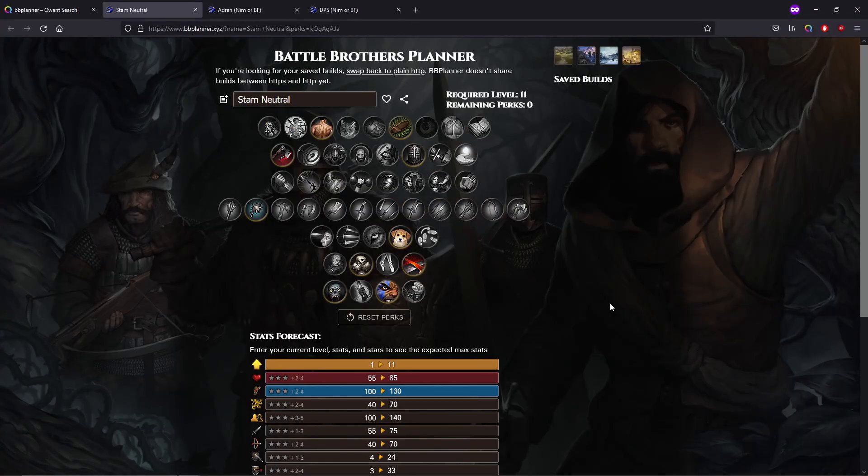So, what is the two-handed flail build compared to? Well, it's obviously compared to other two-handed weapon builds — be that the axe, the two-handed mace, the two-handed hammer, the two-handed sword. There are a lot of variations within those: quick hands reach weapons, berserk killing frenzy builds, stam neutral builds. I was thinking about how to capitalize on the two-handed flail.